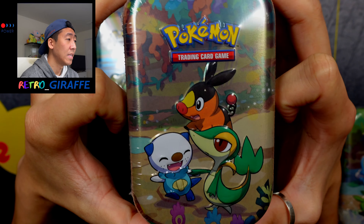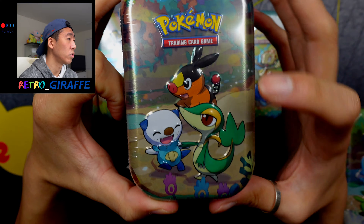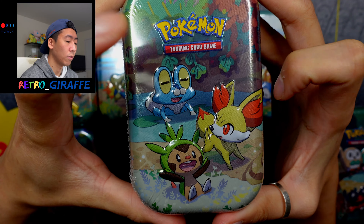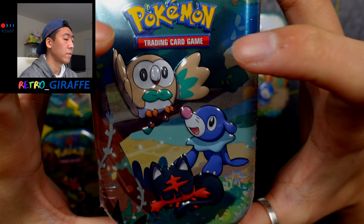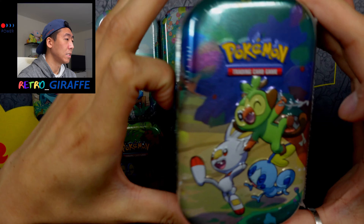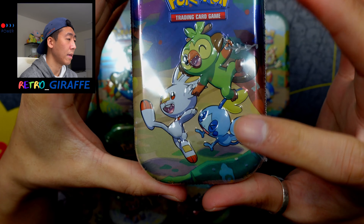Gen 5 is Black and White, that is Unova, featuring Snivy, Oshawott, and Tepig. This is Gen 6, which is Kalos, featuring Froakie, Fennekin, and Chespin. Next is Gen 7 with Sun and Moon, so Rowlet, Popplio, and Litten. And last but not least we have Gen 8, which is Galar — Grookey, Scorbunny, and Sobble.